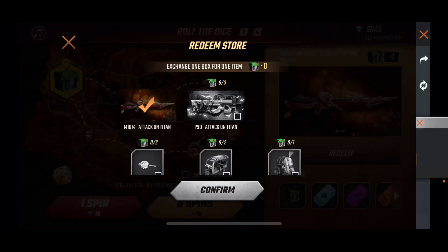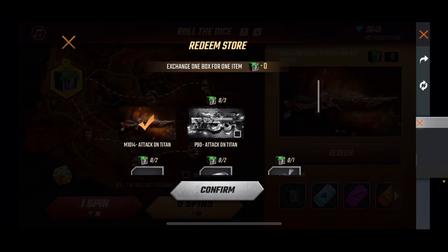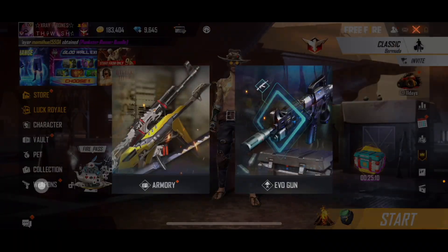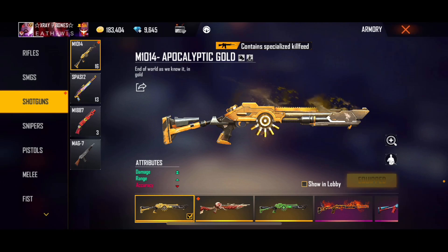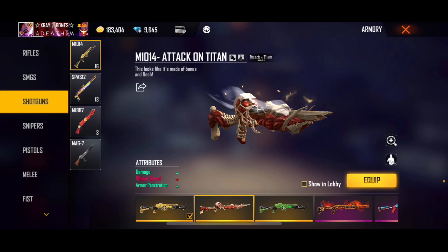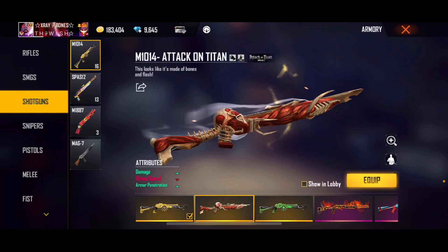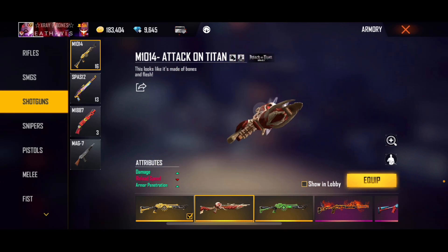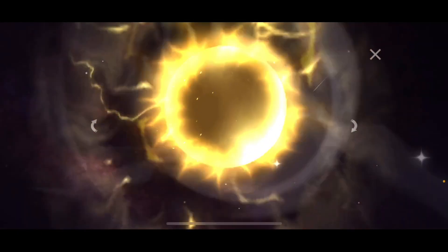I can't believe it, I got so lucky! The reward came up but I didn't even get to read it. Anyway, let's go — whoo! That thing is beastly. It looks like human flesh or something on there, but this skin looks hard. This is a nice weapon skin, let me play it right here.